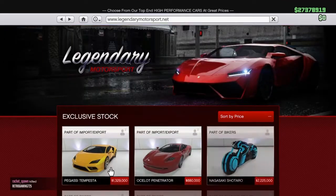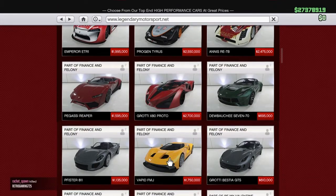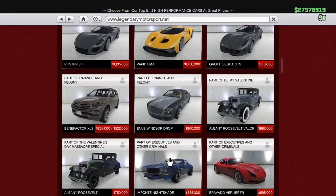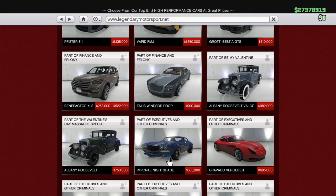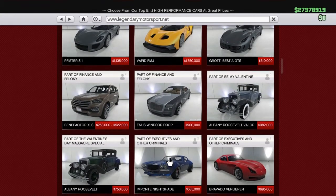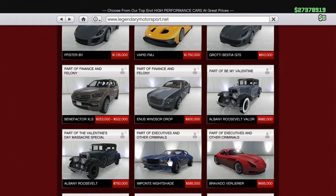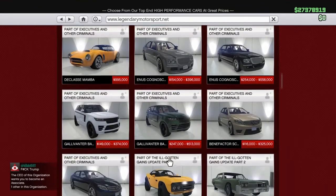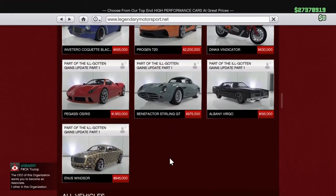So after that, I tried buying some of the Warstock things, and I'm going to let you guys know now that before you buy the Warstock stuff, you're going to have to head over to your SecuroServ building. If you don't have one, you're going to have to buy one for this. You do not need it to buy the two cars I just showed you, but the other Warstock definitely, because it's like a special missions kind of deal. So we're going to head over there now.